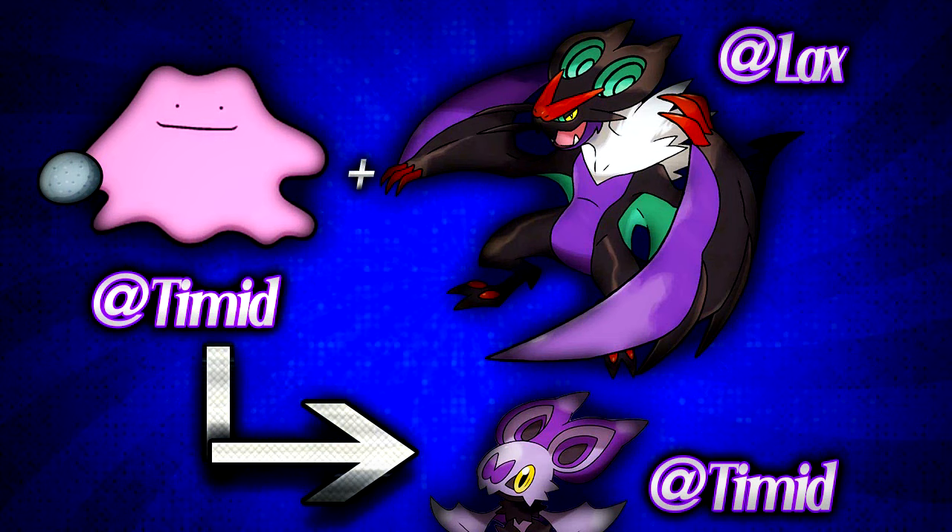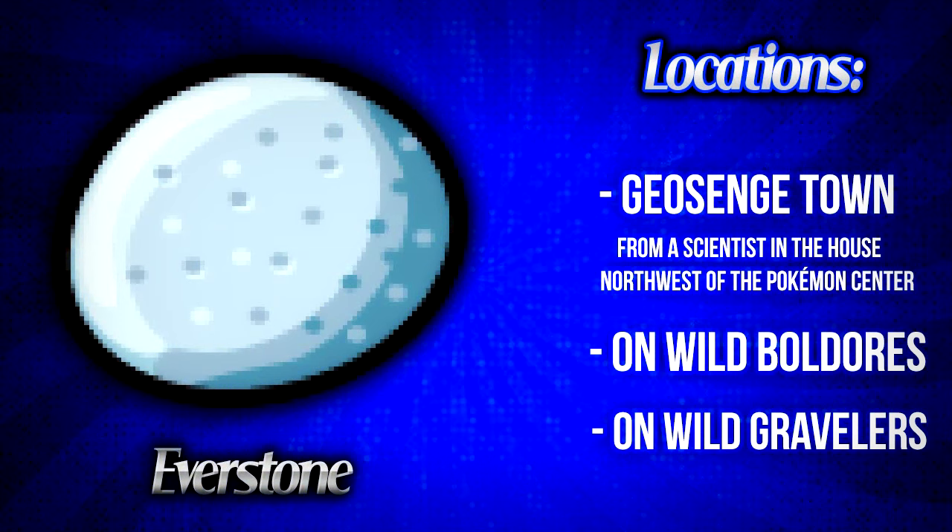Now we are done with the basic side of pokemon breeding. Let's go to the competitive aspect of breeding. First, I will be telling you how you can get perfect natures and pass natures from parent to child. In this generation, there is a mechanic that if you give an Everstone to the parent whose nature you want to pass to the child, the nature will be passed without any fail.